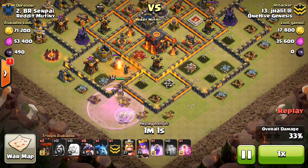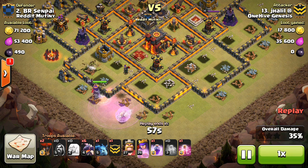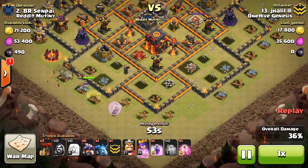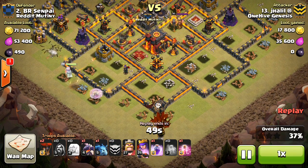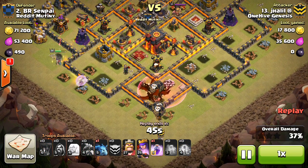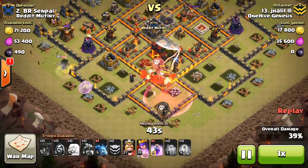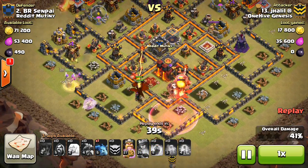He drops the Poison, then another Rage for the queen - using those spells, only needing 1 Rage and 1 Haste for his dragons. So he's able to use 3 Rages throughout this entire attack and still has ability left. He has about 34% of the base taken out - like I said, 30-40% is kind of the target range. She'll continue to get more buildings, but in just a moment he'll start with the dragons. Here comes the Haste - that's always good to get the dragons propelled into the base, especially with the Air Sweepers to keep them moving forward.